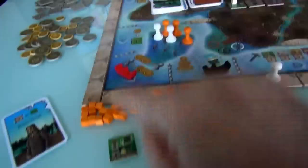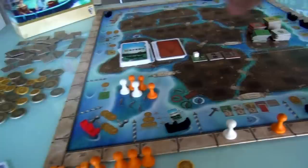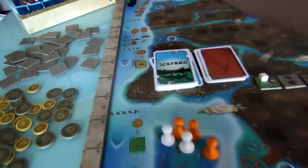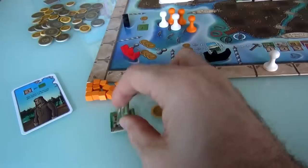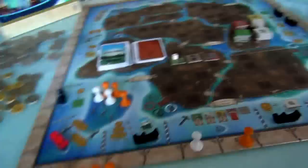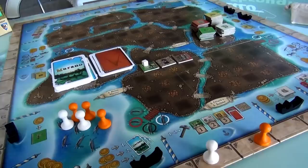Now it's my turn. I cleared this space by moving out to block Jen, which also helps me — I'll move over here and pay one buck to get another glass factory. I know I want to build a lot of glass factories, and Jen's already built one on this island. So maybe I want to add more glass factories here, so that when I claim it, it'll be worth a lot of points. There are six more spaces on this island.